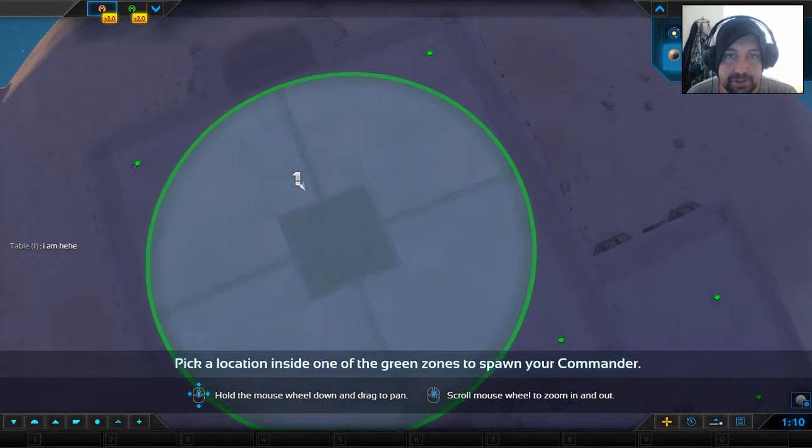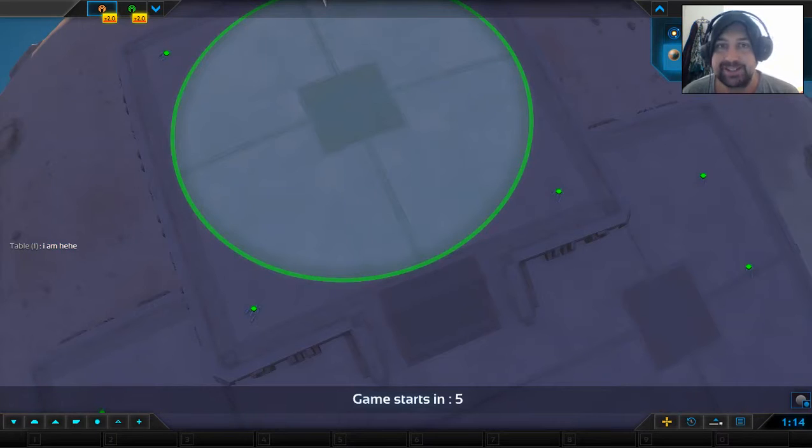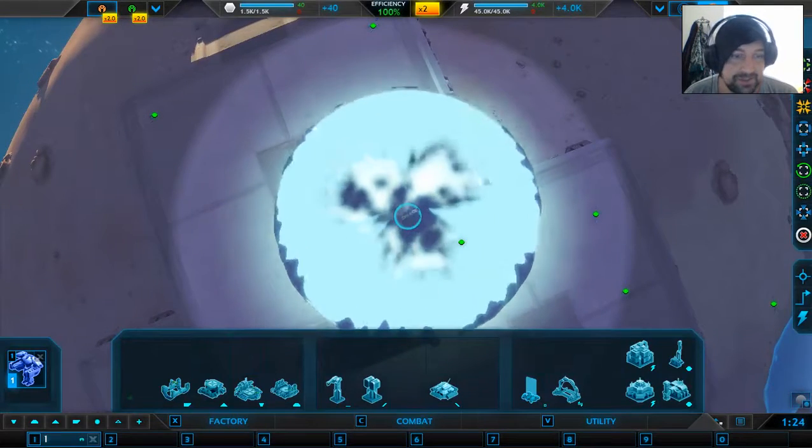So this is my base. We're on times two economy, which means it's double the normal of the game. Personally, I think two times is the best. Here we go — me versus Random.